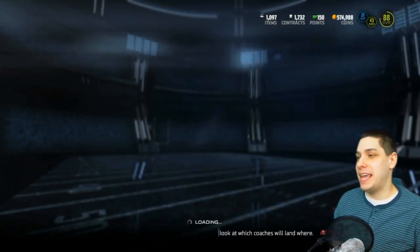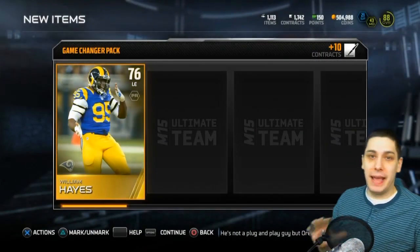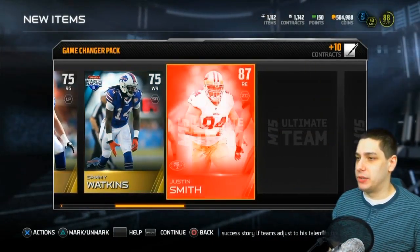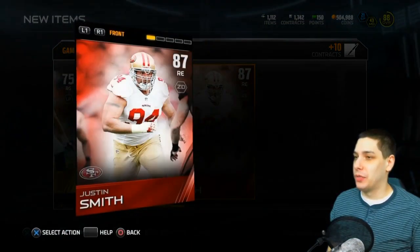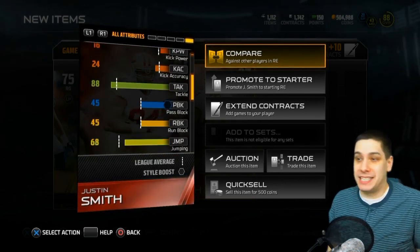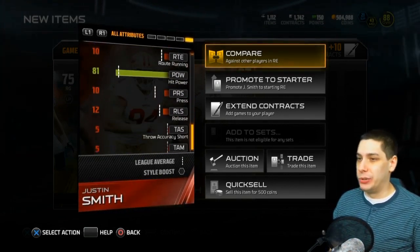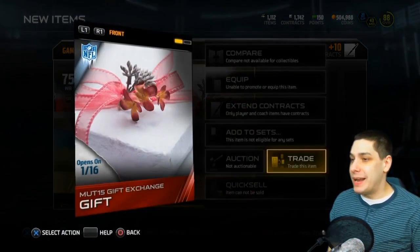Let's go back and purchase one more game changer pack before we call it a day. Cortez Allen, Craig Ubrick, ice bowl. We get at least a base elite — Justice Smith. I don't think he's worth a whole lot, but he is an absolute beast: 92 strength, great power move and awesome block shed. He's a 3-4 end so bad speed, but it is what it is. It would be great if more of these packs had some decent stuff like this in them. We also get another present here.